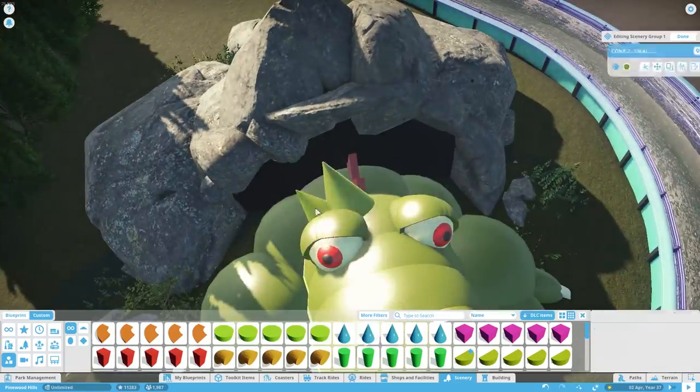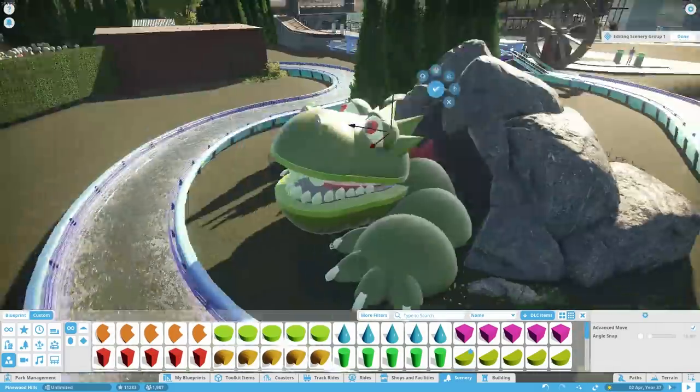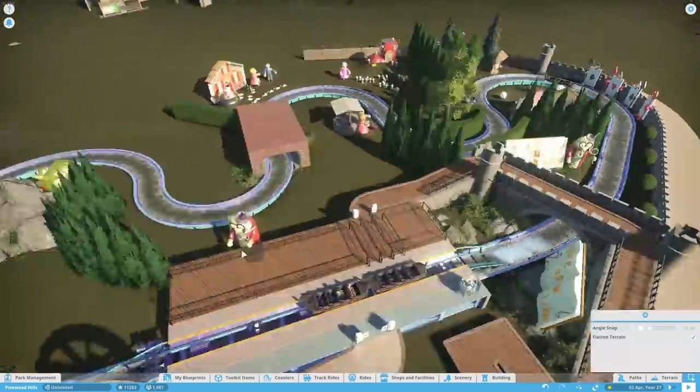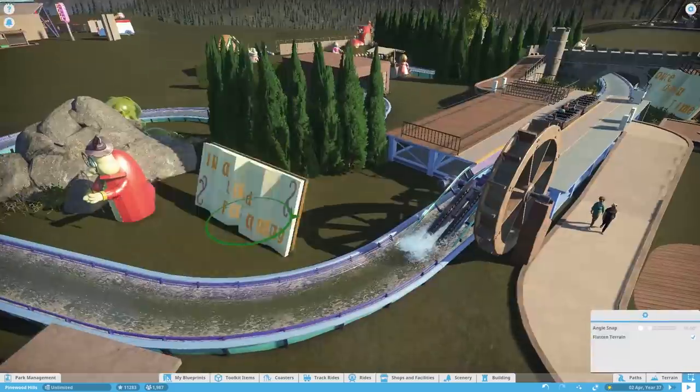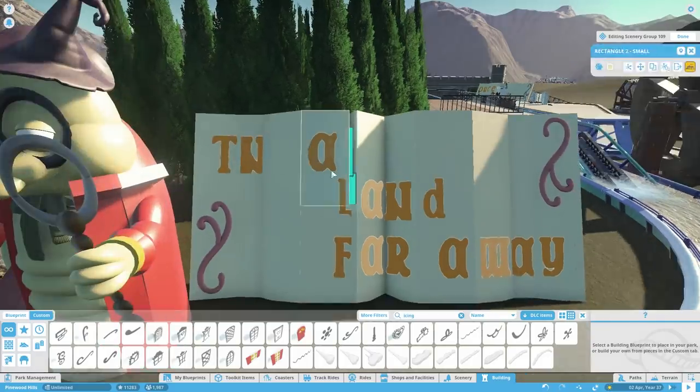Nicola came in at this point and said 'oh, that's like a big lizard,' and I was like, 'it's a dragon.' And she was like, 'oh, well, if it's a dragon it needs to have spikes on its head, because that's what makes dragons look like dragons.' And I was like, 'ha, nerd' — but she's right. I googled some dragons and yeah, they all have spiky heads, so we added some spikes to the dragon.